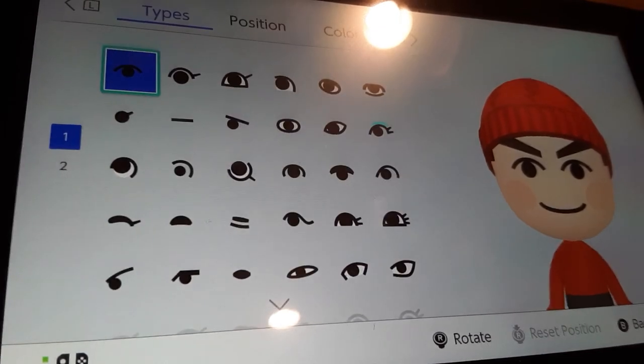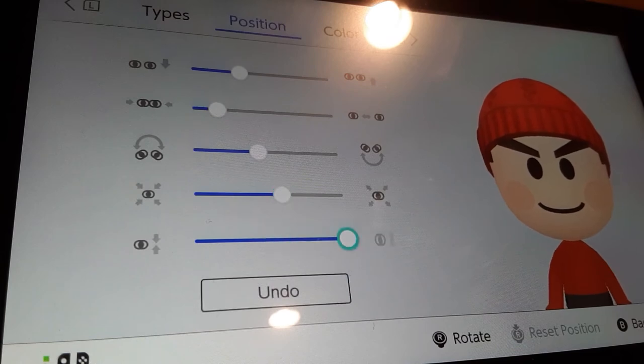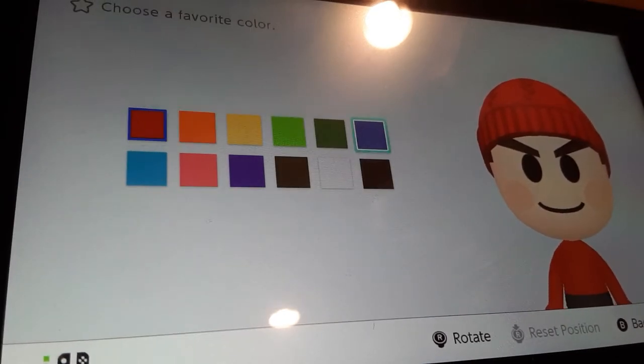We're going to go to eyes and we're going to be choosing these eyes. We're going to make them all the way thick and bigger by two. For favorite color, you're going to do blue for the male or pink for the female.